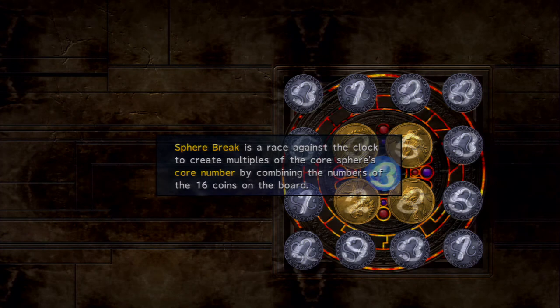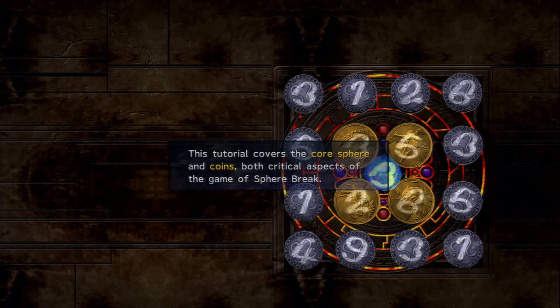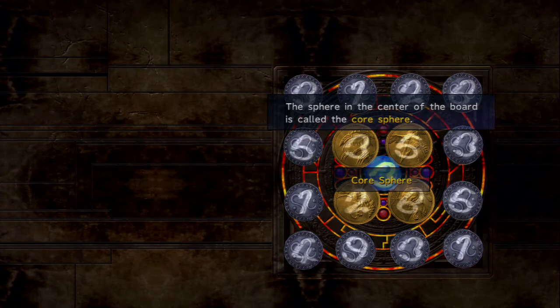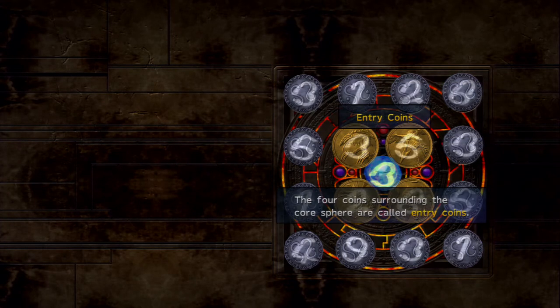Welcome to the world of Sphere Break. Sphere Break is a race against the clock to create multiples of the core sphere's core number by combining the numbers of the 16 coins on the board — so three, six, nine, twelve, fifteen, whatever is divisible. The sphere in the center of the board is called the core sphere (the blue one). The four gold coins surrounding it are called entry coins. The twelve silver ones are the border coins.